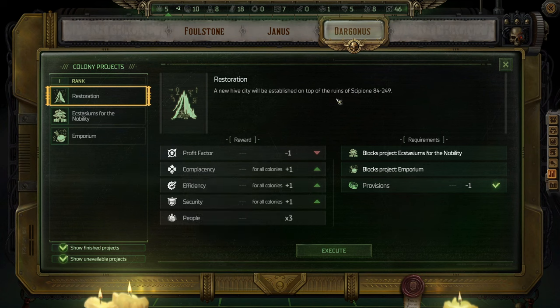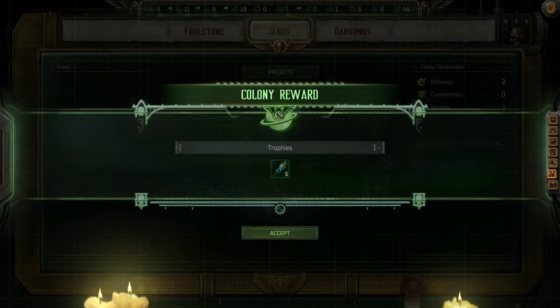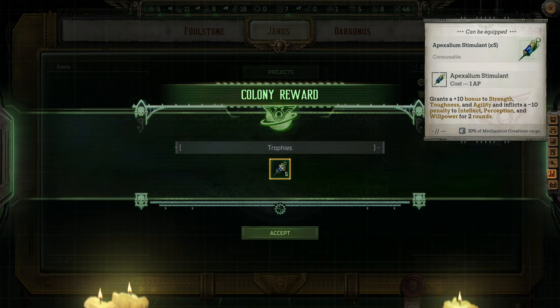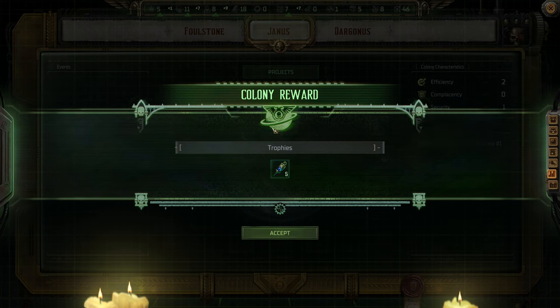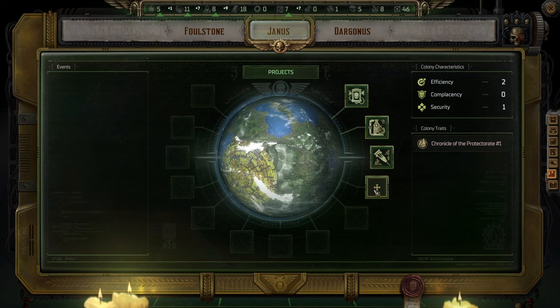A new Hive City will be established on top of the ruins of Scipione 84-249 — I'll execute this one. On Janus we got this again. I think if a certain amount of time passes and I come back to my colony, I'm just going to get plus ten of these. I should start using this, probably on Abelard. For this one we can't do anything yet.